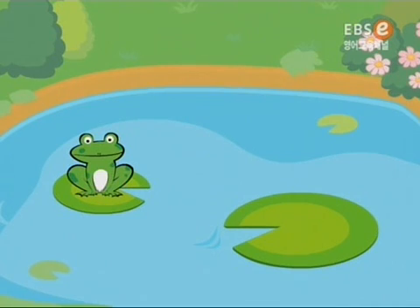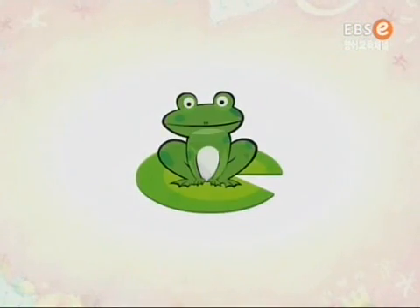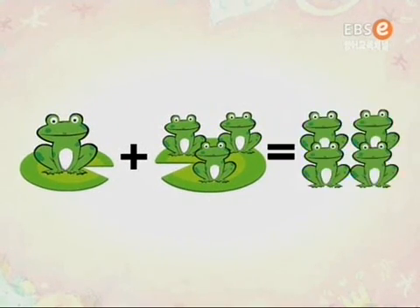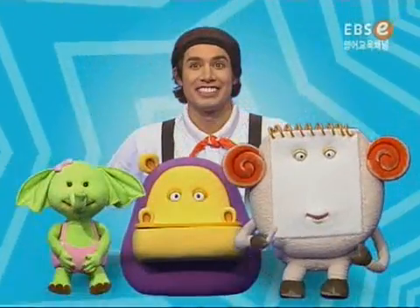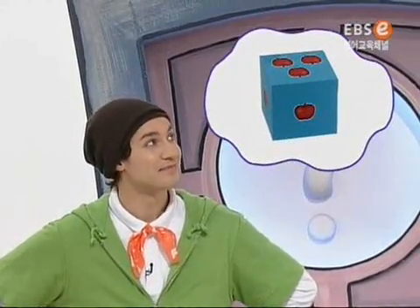How many green frogs are there? One? Here are three more. Here is one, here are three. Together. How many green frogs are there? There are four green frogs.